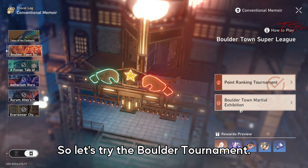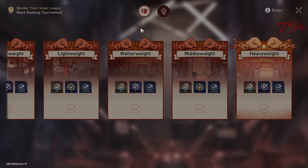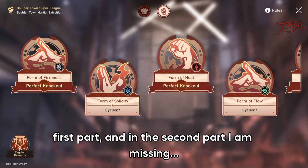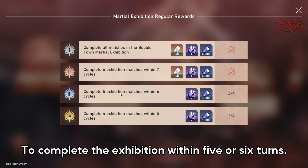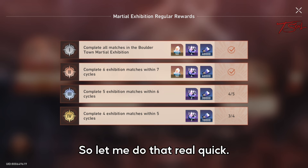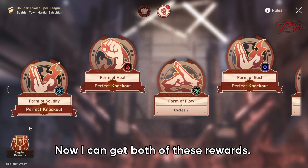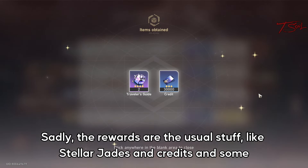Number four is to get rewards for previous events you have missed. It's not for every event, but it's better than nothing. The ones with a check mark are the ones you already have all the rewards for; the ones without, you can get more stuff. For example, the Boulder Tournament — if I go to where the event is and talk to the NPC to pull up the event, I can see that I have all the rewards for the first part, but in the second part I'm missing two rewards for completing the exhibition within five or six turns.